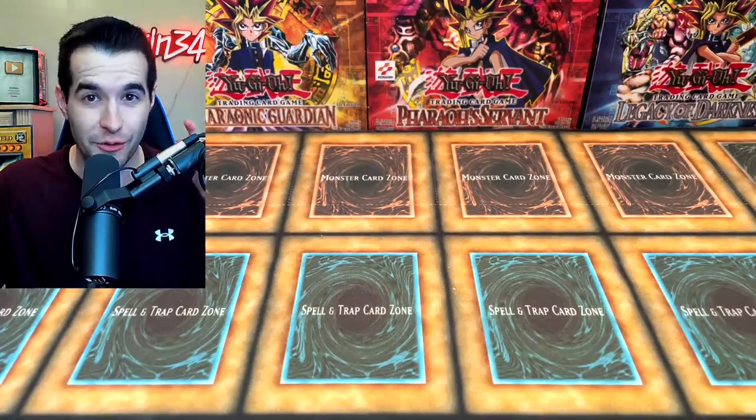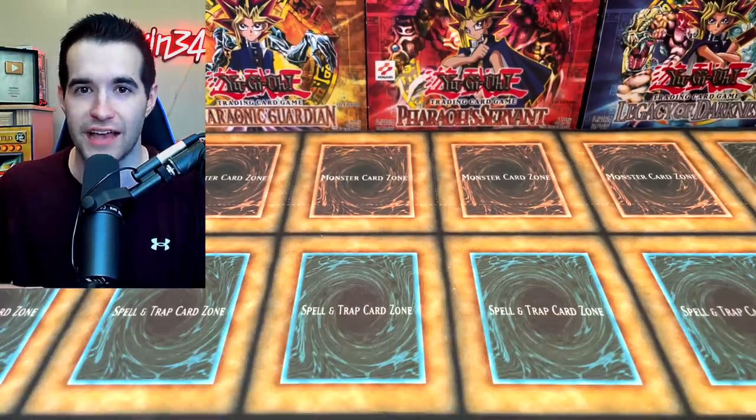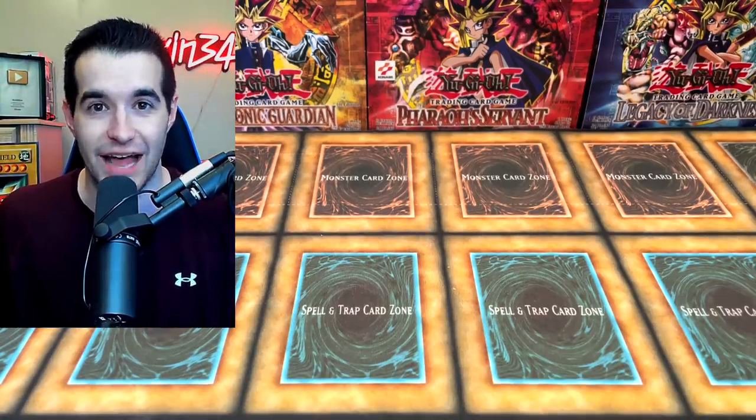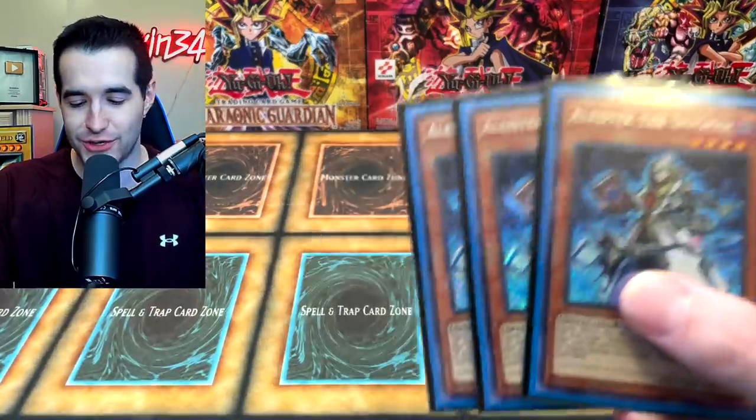We have done a couple of episodes of this series so far. We've bought a Blue Eyes deck, a Dark Magician deck, and now we have a new deck that is probably the most competitive deck that I've had yet. It's not based on a nostalgic old school monster, so it's probably a little better. It is based on one of the most iconic monsters in dueling slash Yu-Gi-Oh history — it is Alistair the Invoker.